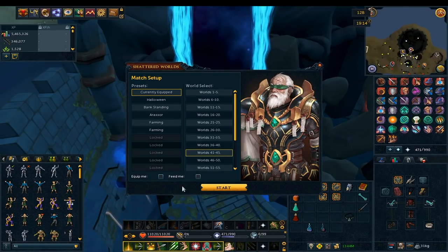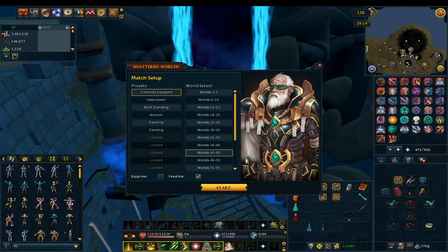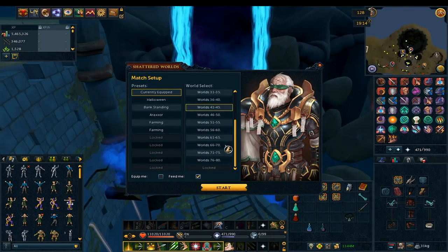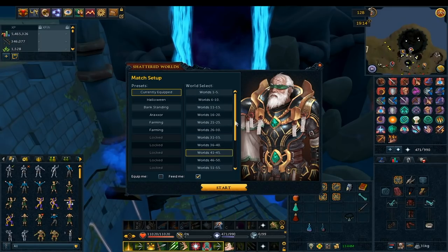'Feed Me' gives you a full inventory of Puru Puru chickens that heal 1,500 HP each — a nice alternative to spending your own food. However, at World 70 and above you'll probably want to bring your own Brews or Rocktails since enemies hit much harder. I personally have gotten all the way to World 76 and haven't had to use anything except the chickens, so it really depends on your combat level and skill.